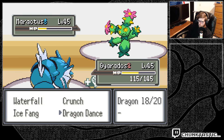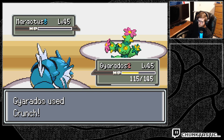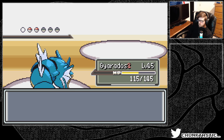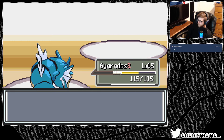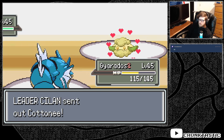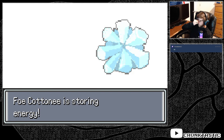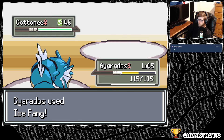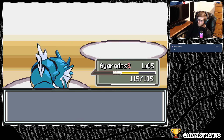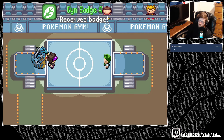Oh my god, there's Water Absorb. Then this will make it not use Sucker Punch. Okay. Hello, welcome. Alright, last one. Should just be — I mean it could be fairy, but I'm guessing it's grass. Yeah. Nice. Cool. Alright — grass type done.